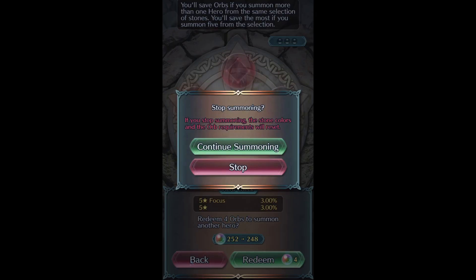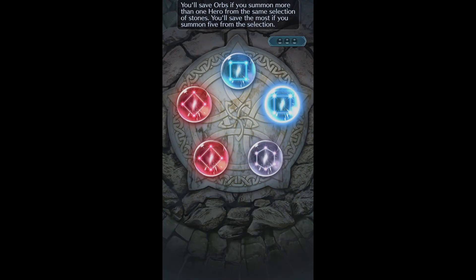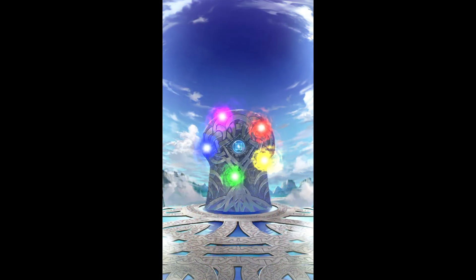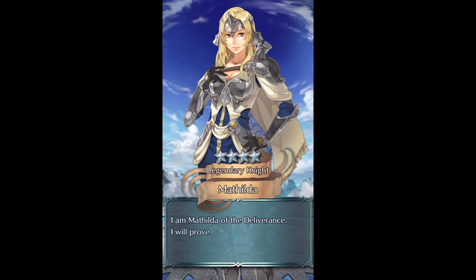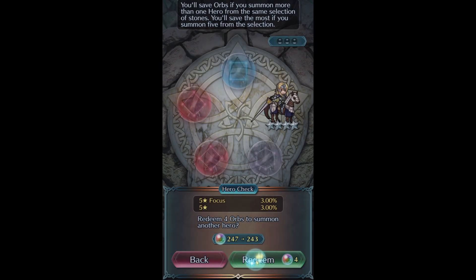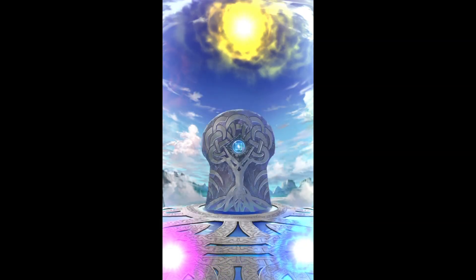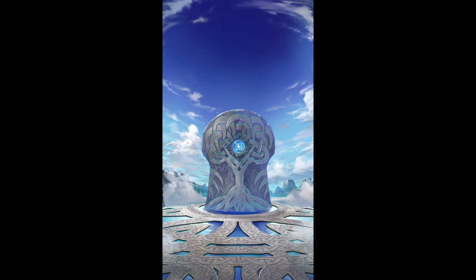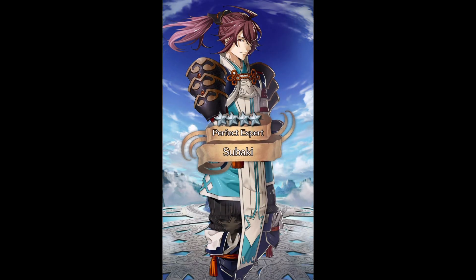We get Hestia on the first one. I already did my free summon off screen - I couldn't wait, sorry about that. We do have the focus charge at least so that could help. We get Smoke on the second summon. We get Mathilda - she really deserves a resplendent, hopefully she gets one someday or some kind of ascendant alt. Shadows of Valentia characters always feel a bit short-handed. On the Halloween banner last year there was tempest trial dialogue where Boey mentioned he'd round up everybody from Valentia to return the next year.